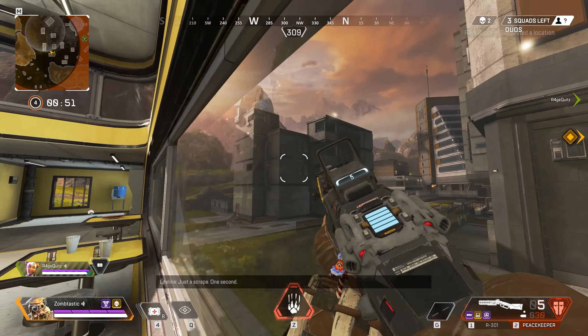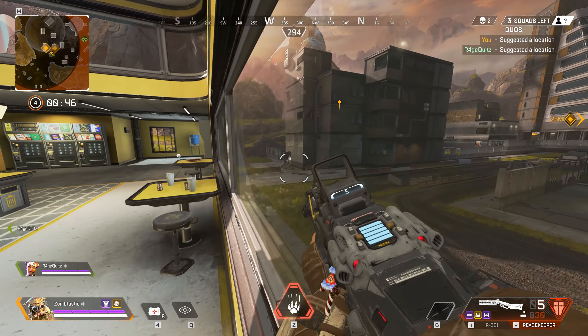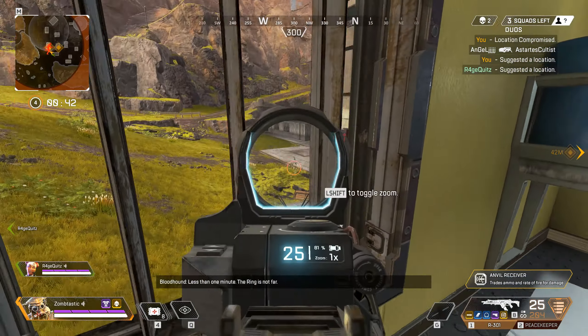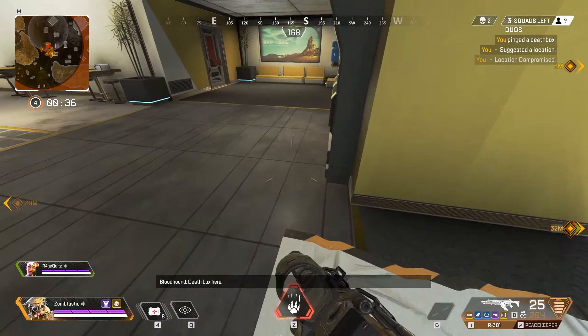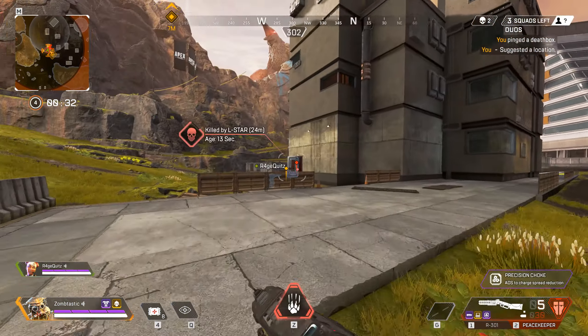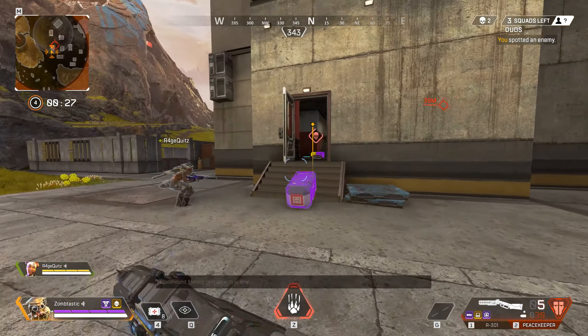Three squads. I'm pretty sure there's one in that building. There's one on the hill as well. Oh, they're fighting? Or are they shooting? They're fighting. Get on the roof. Oh, they died. They're still fighting in there though. I'm coming down to you. Oh, they're going up the stairs right there, on the inside.